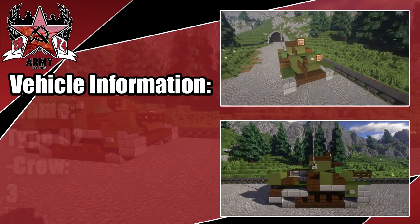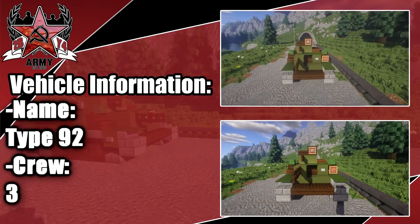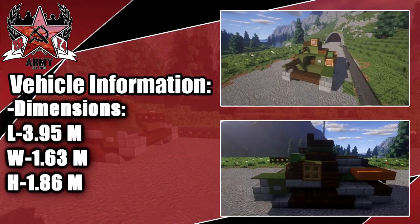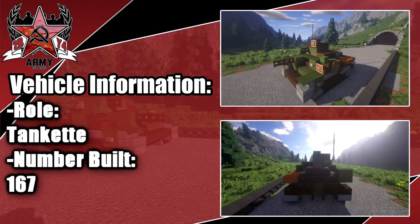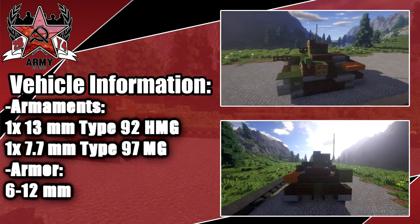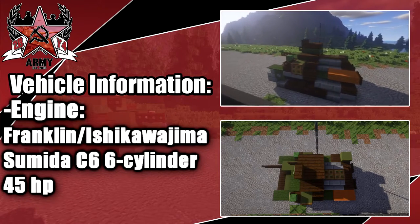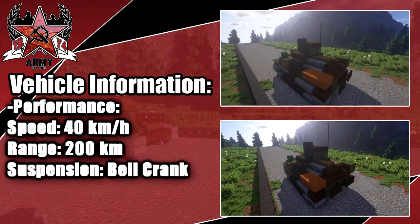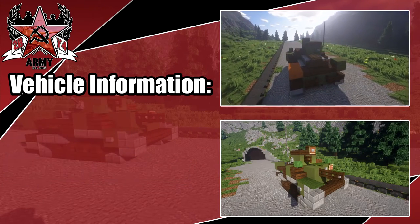Welcome back to another Minecraft World War 2 vehicle tutorial. Today we're doing the Type 92 with a crew of three. It has a max length of about four meters — a very small tank. Its role was a tank, with 167 built. Armament includes a 13mm HMG and a 7.7mm MG. The engine produces 45 horsepower with a max speed of 40 kilometers per hour.